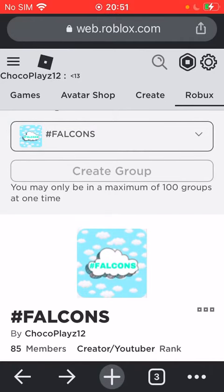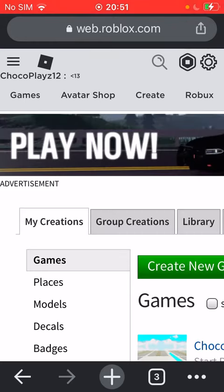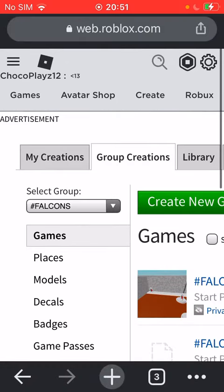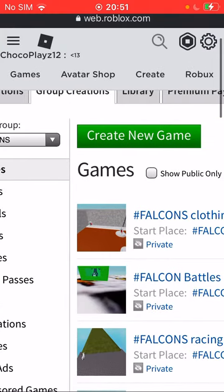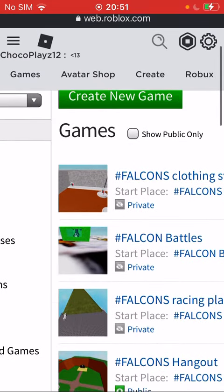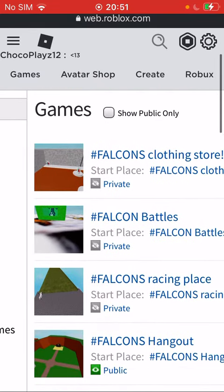There's something that's been bugging me for a long time, and that is group games. If you want to create a group game for your group, go to the Roblox website. If you're logged in, go to Create, then go to Group Creations, click on the group that you want to create the game on, and then click Create Game.